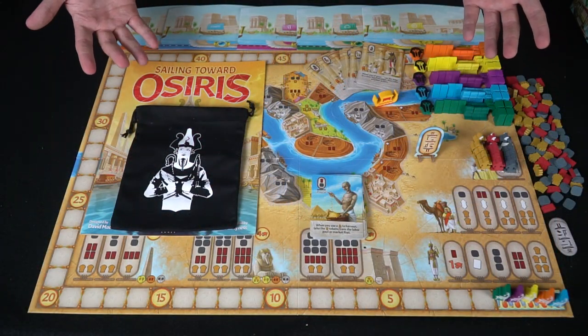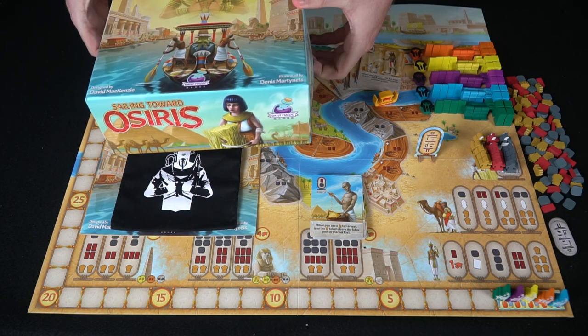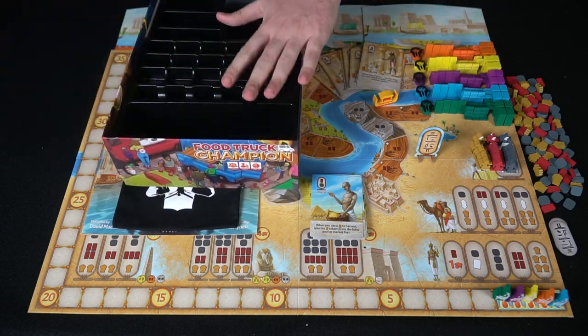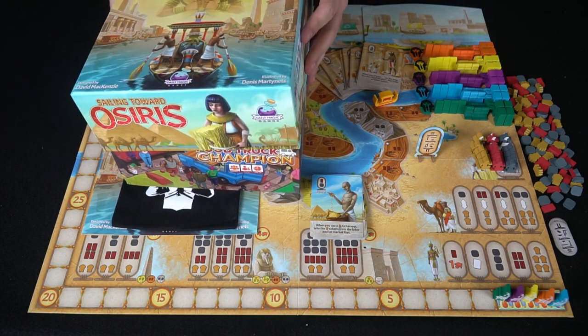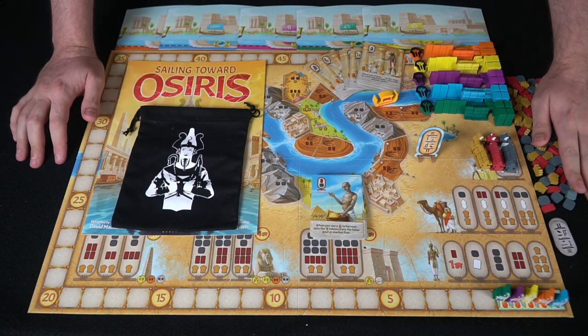Here we have Sailing Towards Osiris and everything included, other than the box of course, which is beautiful. It has a beautiful insert for everything you need in the game — nice quality box. This game is production-ready. You can purchase it in the description below.